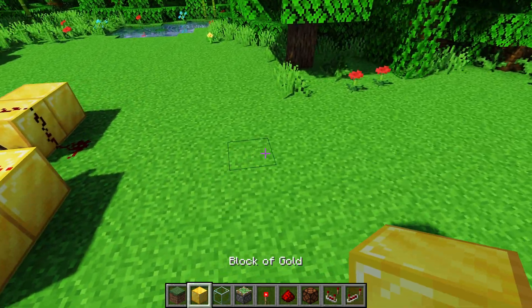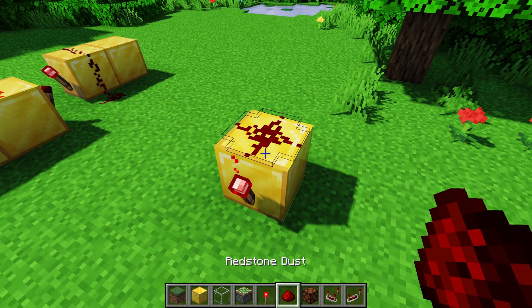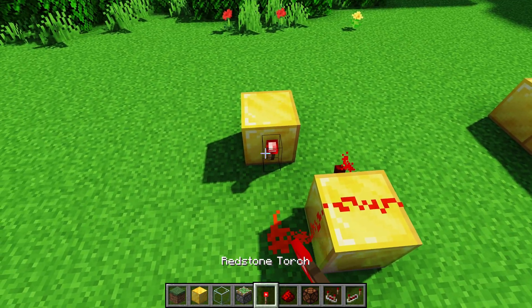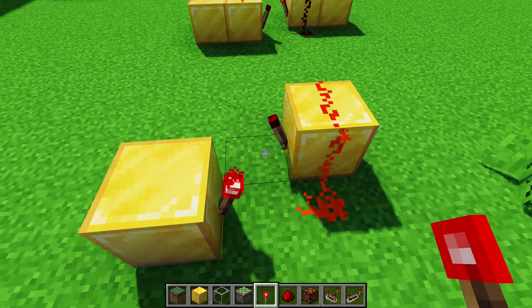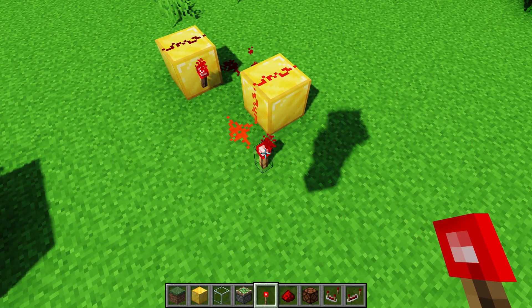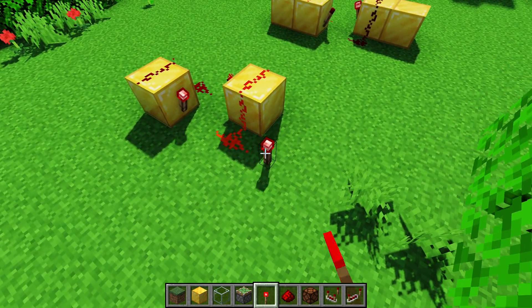The way you build it is you have a block that goes up — it has to be opaque. You place a redstone torch on the side, redstone dust goes on top, redstone dust goes down to the side of it, and then two blocks away we place another opaque block with a redstone torch. These should be in the same row so they don't interfere with each other, and you place dust on each side. Then you have your input signal on one side go into the dust, and on the other side the same.